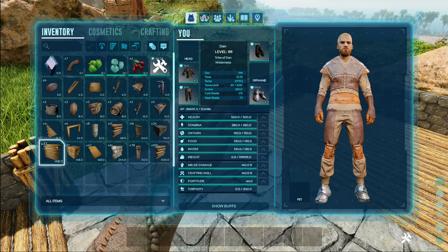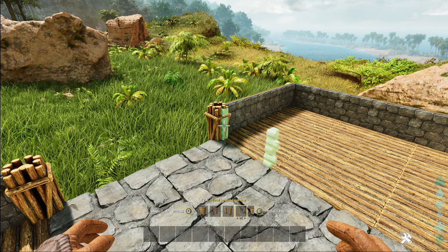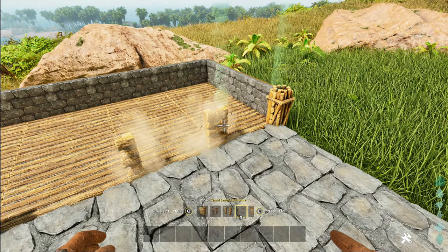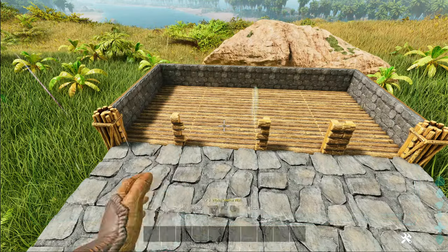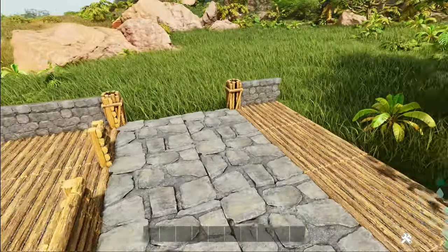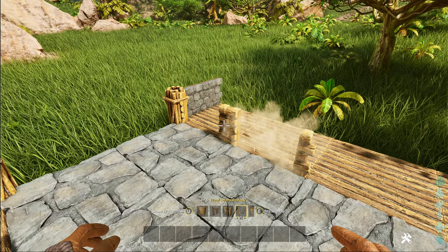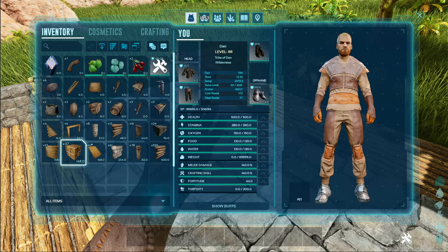Go ahead and put the double doorways on the inside — these will make up the stable door portions for the horses. On the two-by-four sides it's two with a gap and then one on the end; you fill that gap with a wooden quarter wall. On the one-by-four sides it's doorways all the way along. Go ahead and put your doors in.